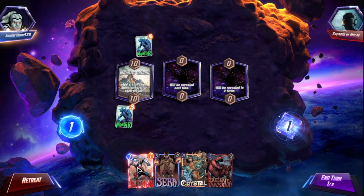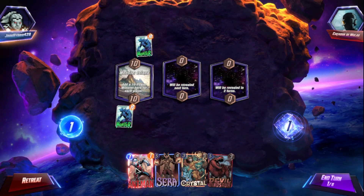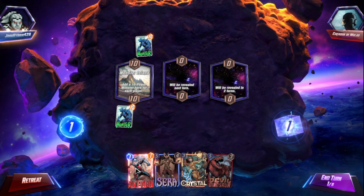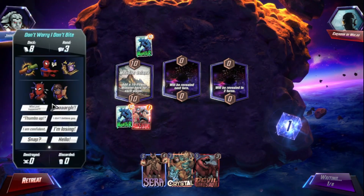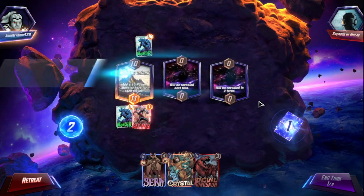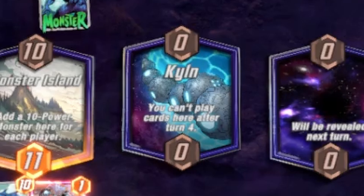Ant-Man is one of the things that can be pretty good. Double Sword is even better though for the combo. Combo locations: one slot Mystique, Iron Man, and something else — maybe I do the half measure and do that for now. We'll see what these locations end up being; you can't play cards on turn four, fine.